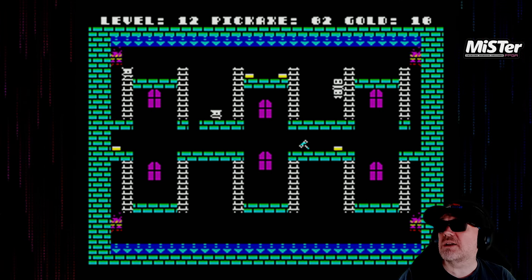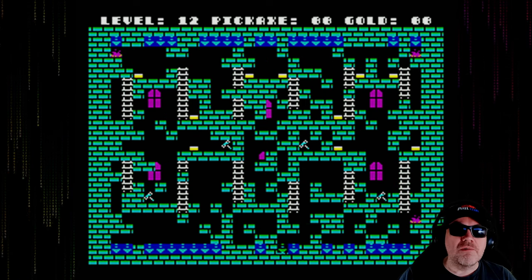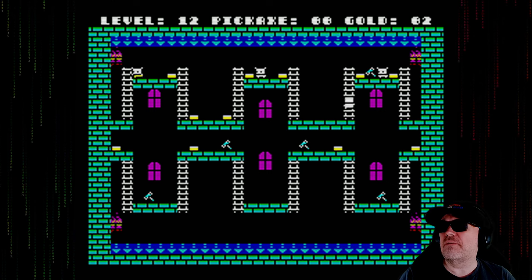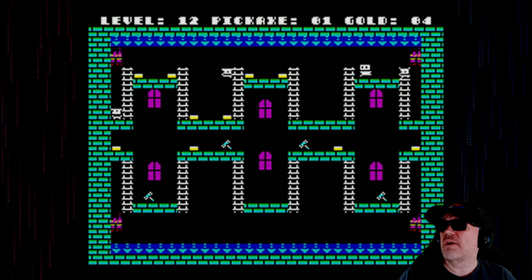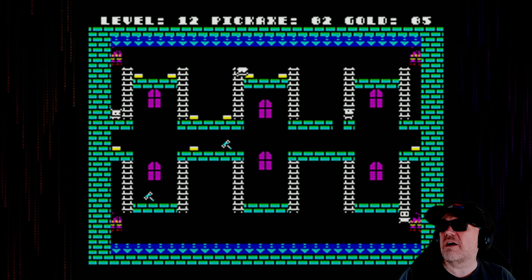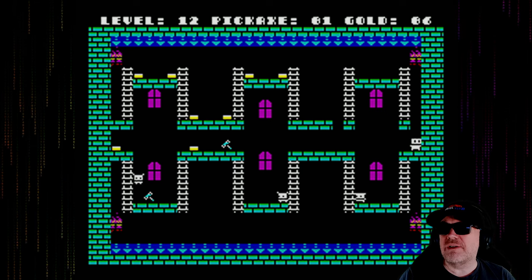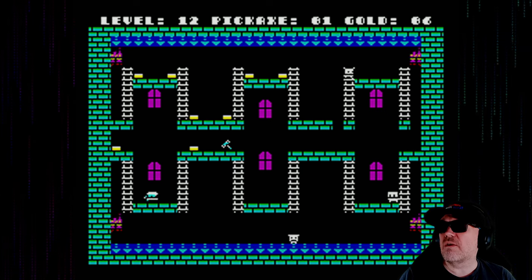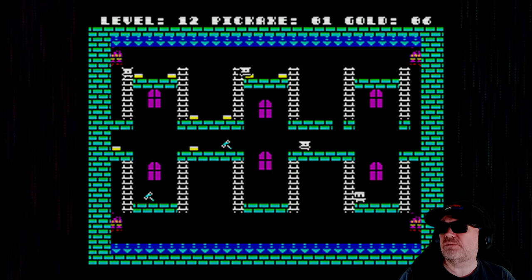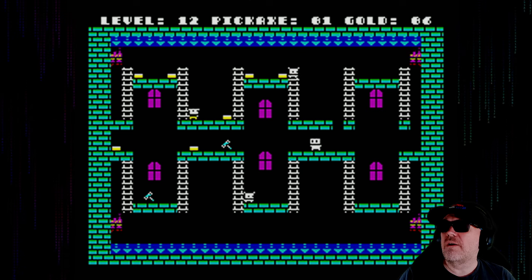How are we doing? 38 seconds. I fell onto another enemy. Balls. Well, the way we do this is when we hit the 15-minute mark, and if we have lives left, we'll just play this last life — which means that if we get to another level with it, we will do that other level because we've earned the right to do that.